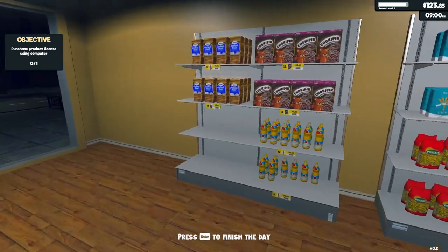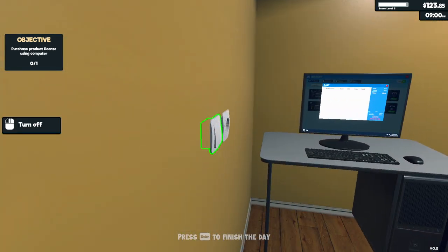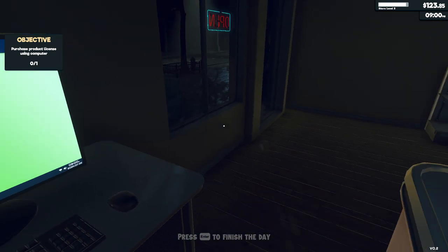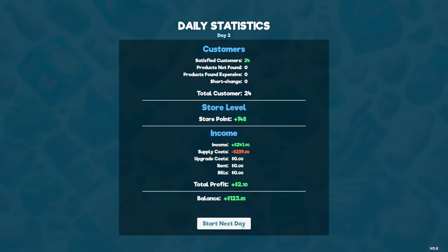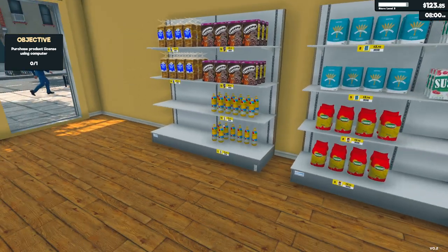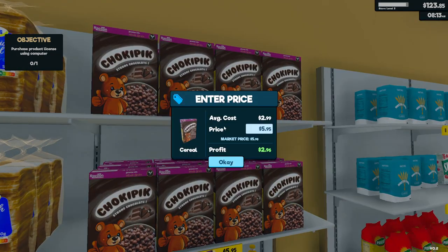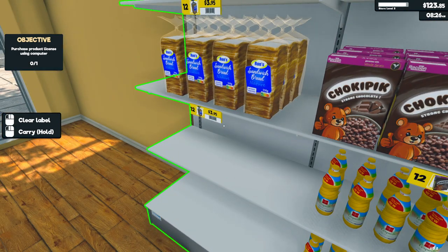I guess that's it for today — I don't think we need to buy more stuff tomorrow. Let's turn this off to save on the bills. End of the day — 24 satisfied customers, that's exactly what we need. We are pretty well stocked, we don't need to buy anything, we'll just open the store. Oh, I should check the prices — but I think we'll get notified if the prices change.